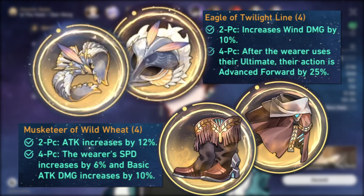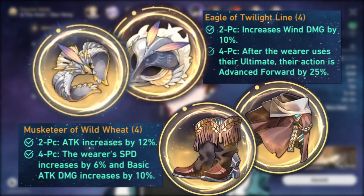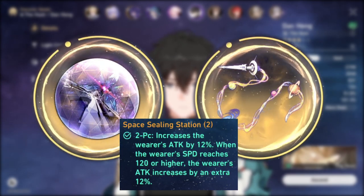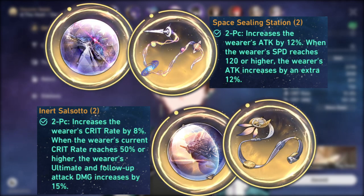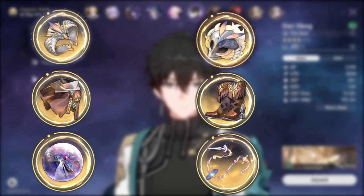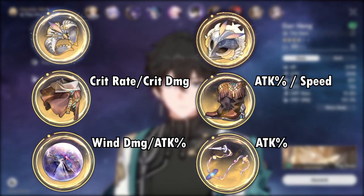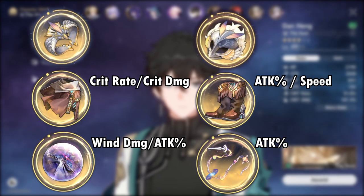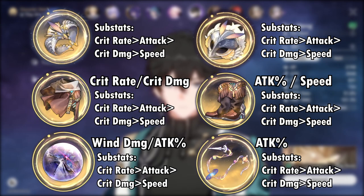Dan Heng has a base speed of 110, so it shouldn't be too difficult to reach 120. Otherwise, you can still go for the 4-piece Musketeer set if you're struggling with speed. In terms of planetary ornaments, Dan Heng ideally wants the Space Sealing Station for consistent attack increase. Otherwise, you can use the Inert Salsotto set, which gives him crit rate and boosts his ultimate damage. If you're lacking crit, go Salsotto; if not, go Space Sealing Station. For main stats: crit chance or crit damage body, attack percent or speed boots, wind damage or attack percent sphere, and attack percent link rope. Wind damage is almost certainly better considering Dan Heng has wind resistance penetration in his talent, so double down on that stat. For substats, you're looking for crit chance, attack, crit damage, and speed — in that order.